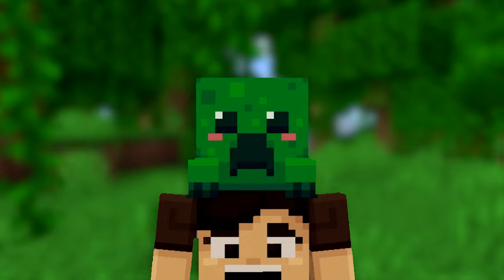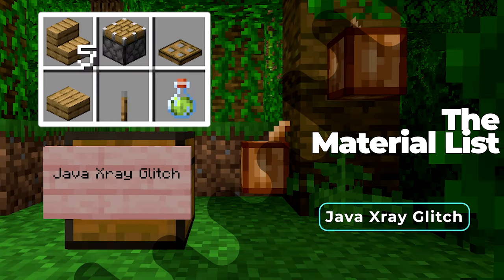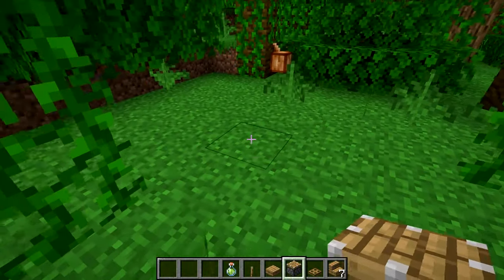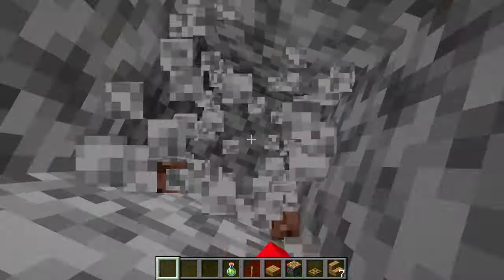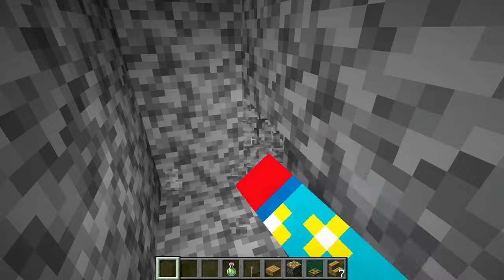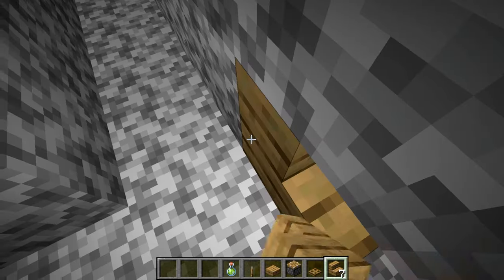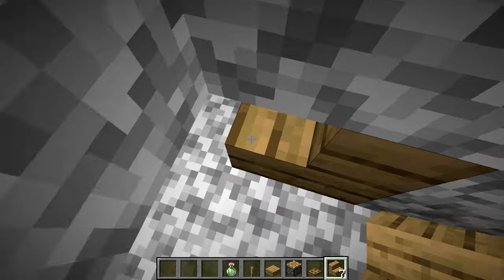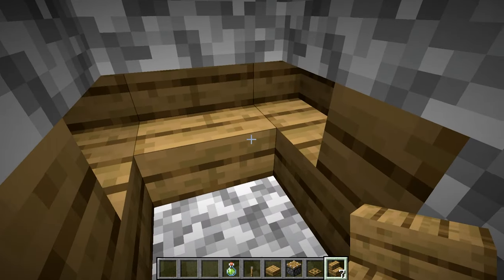Next is the X-ray glitch for Minecraft Java Edition. The Night Vision potion is optional but helps. Once you have everything, dig down to where you want to X-ray, then dig a few blocks in. Break five blocks in the correct pattern, then place stairs — one facing each way — in a loop so they form the correct shape. This step is very important to get right.